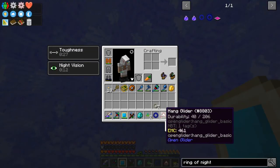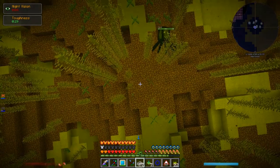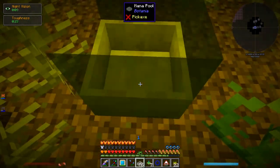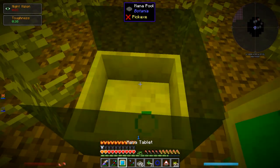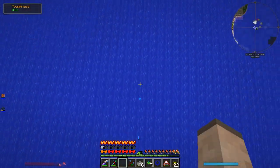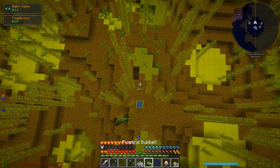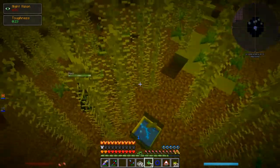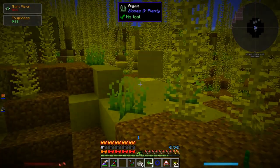Let's be fast. I'm probably going to drown a little bit, that's fine — I've got a lot of health. Place that mana pool down, charge it, put the tablet in there — it's filling up. Now that it's getting some mana, I should be able to put the floating bubble down. God, that is terrifying when it's completely dark. As soon as I put it down, it should start to make an air bubble. I'm excited to see how this works — I've never used it before. Although, the poor squids. What happens to a squid when it gets out of water?